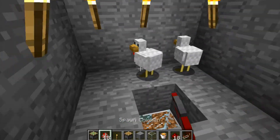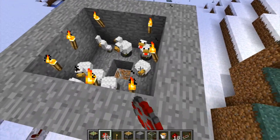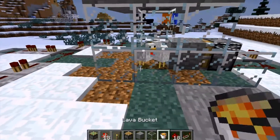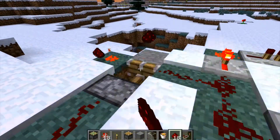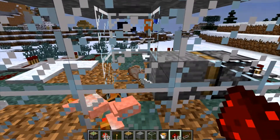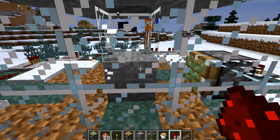First thing I tried was chickens because they are small and they move around quite a bit. So I loaded the top up with chickens — they already started falling in. All loaded up and ready to go, I start the circuit; it's continuous. The piston will go back and forth and crush them, and you get all the stuff from them.